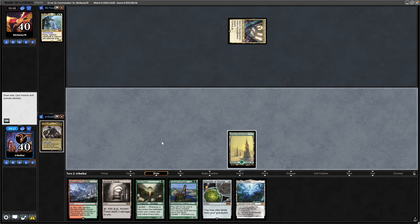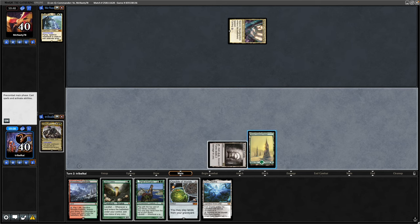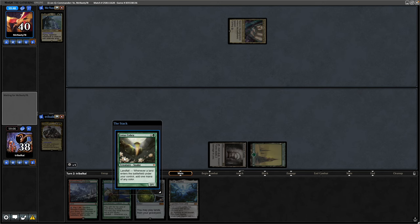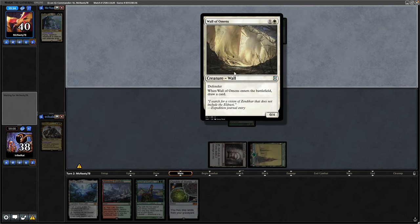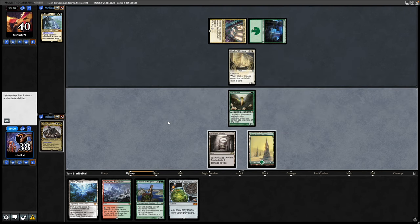Our opponent just starts off with a tap land, which is fine. There's a Dark Depths for us which is largely useless at the moment, so we'll try and generate some mana with the Wooded Foothills next turn and the Lotus Cobra. It's a Wall of Omens — the first defender for our opponent — still at seven cards in hand.